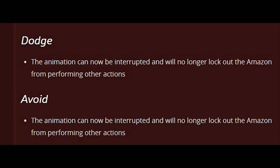There have been some significant changes to dodge and avoid. Mainly, the animation can now be interrupted, which will no longer lock out the Amazon in performing other actions for both dodge and avoid. That was the main problem before — you could get yourself stun-locked and killed. That has been fixed, so dodge and avoid are now super duper powerful again.